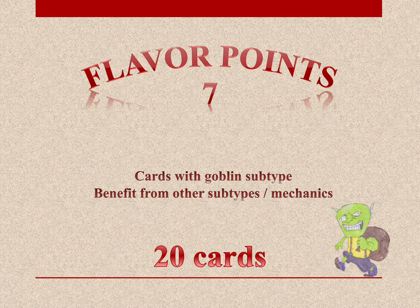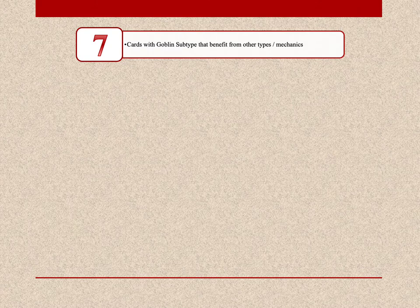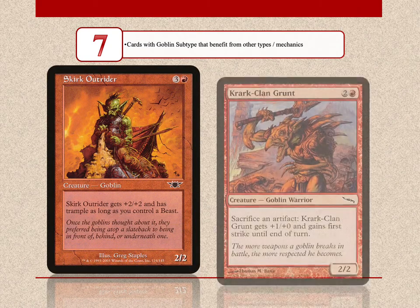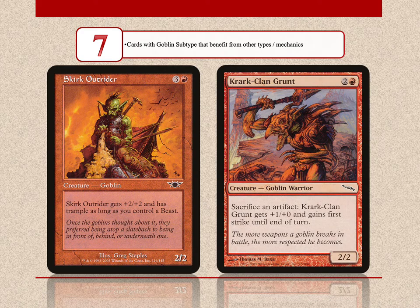The Goblins tribe has 20 cards with 7 flavor points. These are goblin cards that benefit from other subtypes or mechanics. Such cards are the Skirk Outrider, who gets a boost if you control a beast, and Krark Clan Grunt, who pumps himself by sacrificing artifacts.